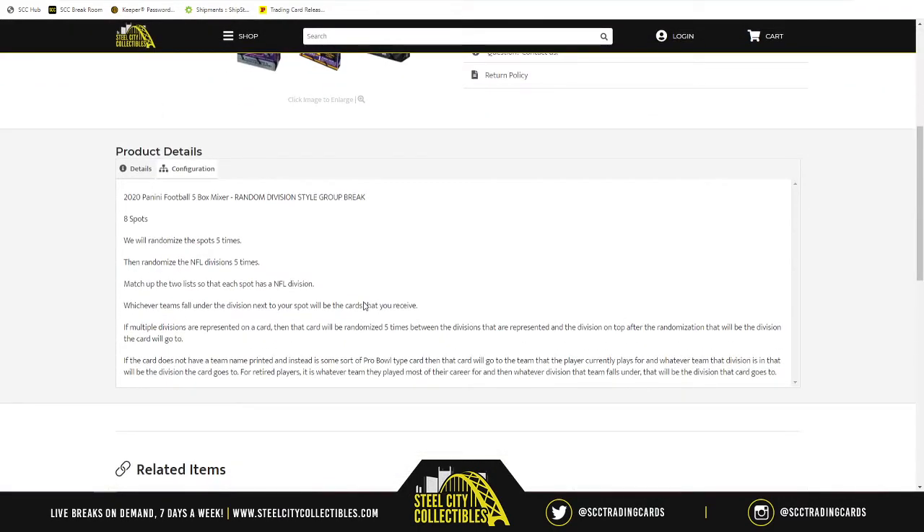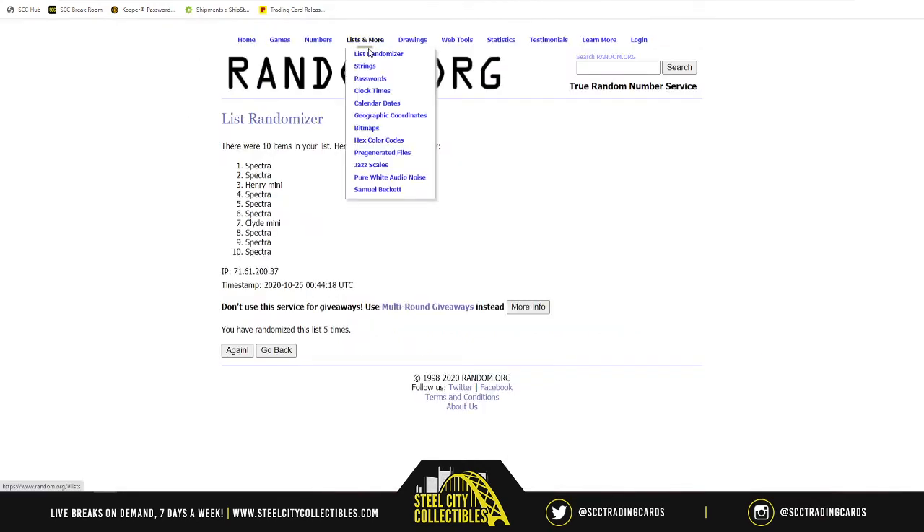This is a Random Division Style Group Break. There are 8 spots on the break. We're gonna take the spots and randomize them 5 times. From there we're gonna take the NFL Divisions and randomize those 5 times as well. From there we'll match up the two lists. Whatever division is next to your name, the teams that fall under that division — those will be the cards that you receive.